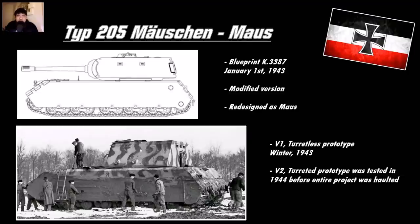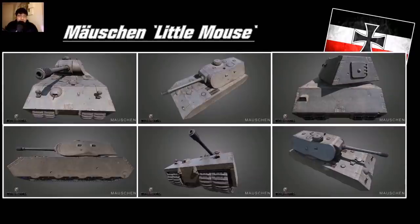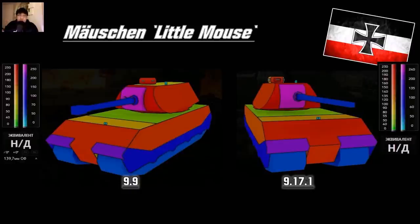So that's basically the history from the Mammut to the Mouse. Here are the in-game models of the Mäuschen — only the 128mm this time around. They removed the 150mm, so no more derp gun. Here is the original HD render of the vehicle which still had the 150mm — imagine these pictures without the muzzle brake and with a longer barrel. It still had the cupola and four track links on the hull rather than two.